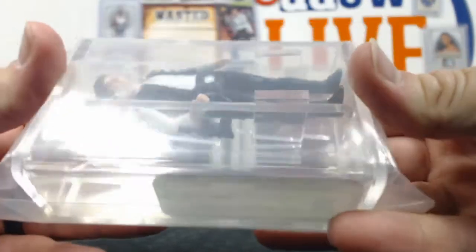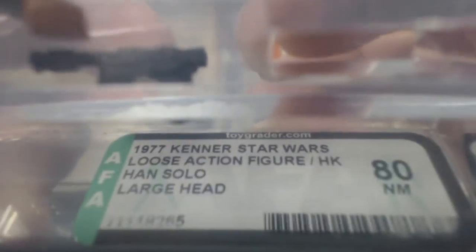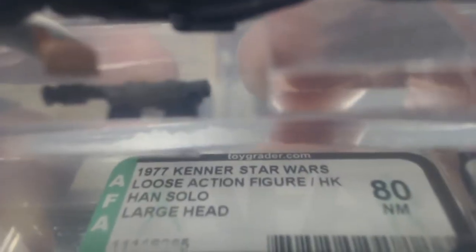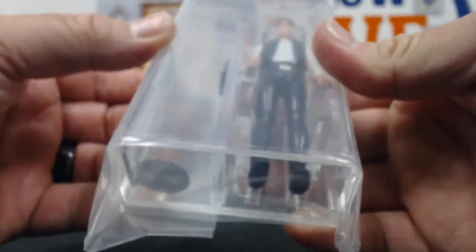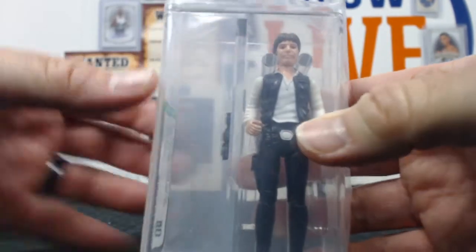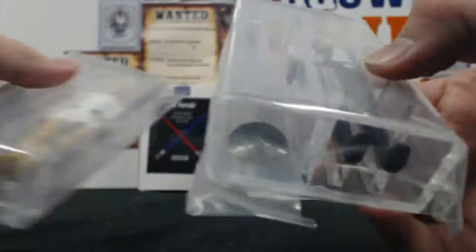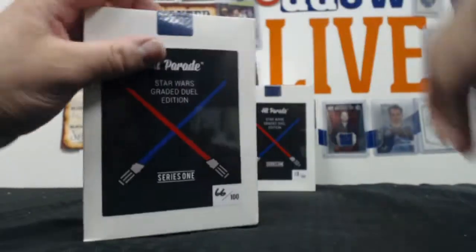Back-to-back oldies — there should be a '77 as well. This is a 1977 Han Solo large head, grade 80. He has a big head — it looks too big for his body. You know, he's Han Solo, he kind of did have a big head.